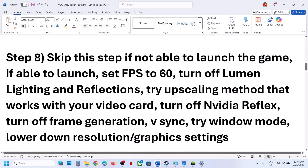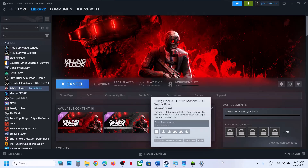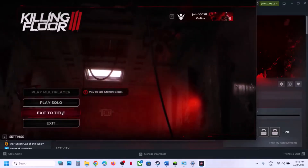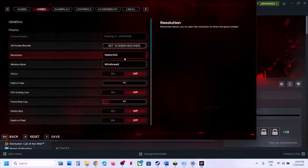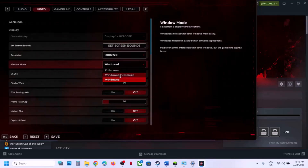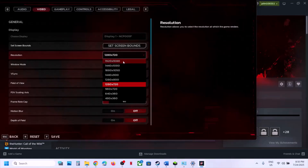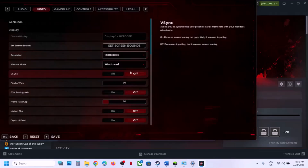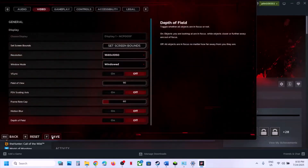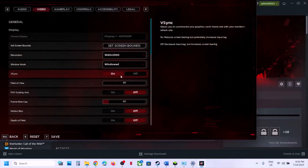If you are able to launch the game, go to Settings, then Video Settings. Try changing the window mode — if it is set to Full Screen, try Windowed Full Screen or Windowed mode. Lower the resolution if it is set to 4K, try 1920×1080. Lower the overall quality preset and make sure you apply the changes.